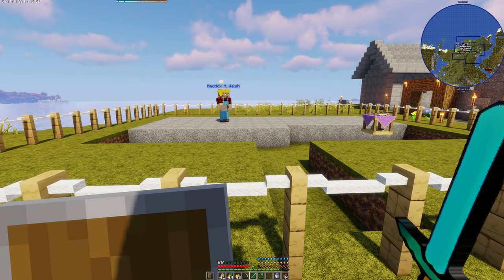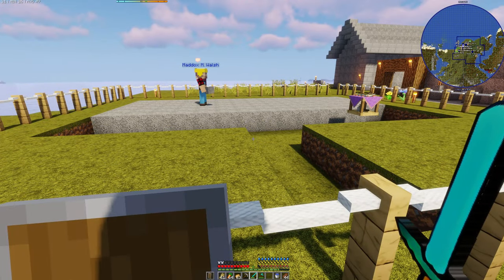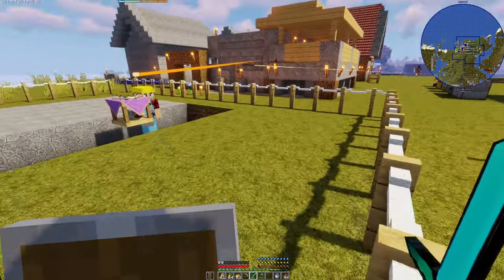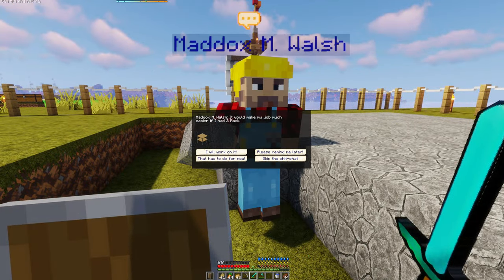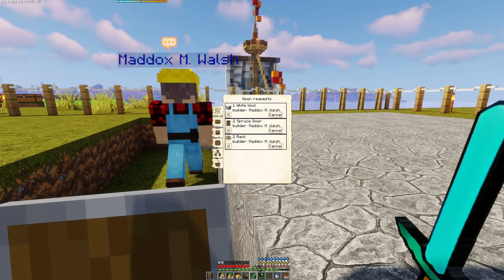And we're back. As you could see, Maddox has already started — he's had some of the material. I've been gathering some of the things that he probably wouldn't have had. I'm just waiting to see if he needs anything else right now. He needs one white wool, two racks, two spruce doors. Okay, so not too bad.